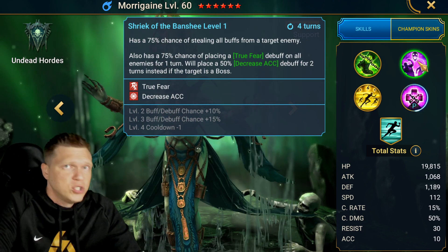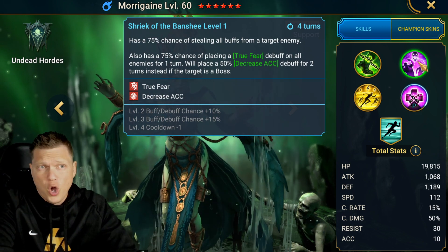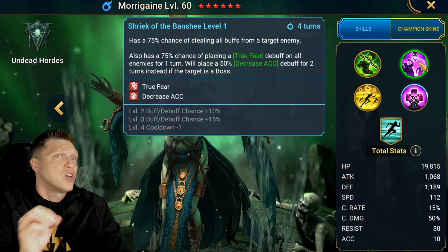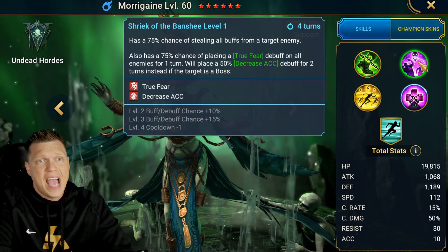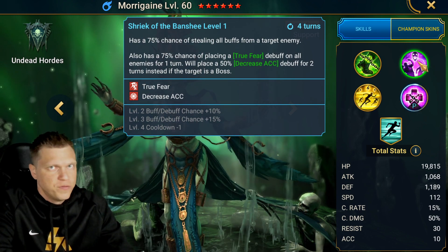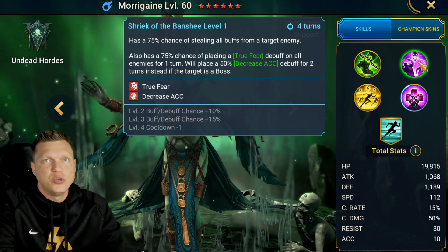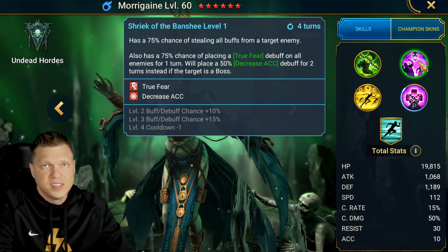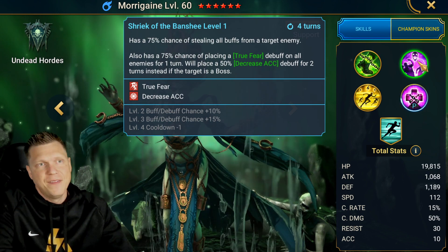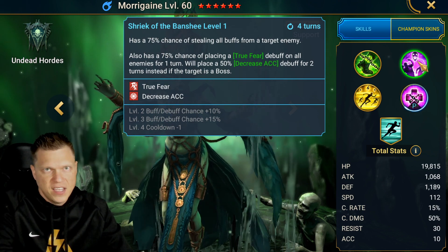The A2 can be booked to a three-turn cooldown and a 100% chance of placing a true fear debuff on all enemies for one turn, and will also steal all buffs from a target enemy and decrease accuracy for two turns instead if they are a boss. So if they're a boss and you can't place the true fear, at least you get the caveat of getting some value by doing a decrease accuracy to that boss. If it's not a boss — if it's arena or something — you're going to be stealing all the buffs from a target and putting a true fear on everybody, staying in that Halloween theme.